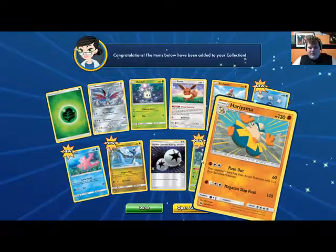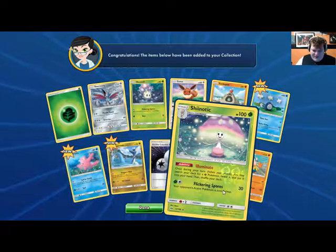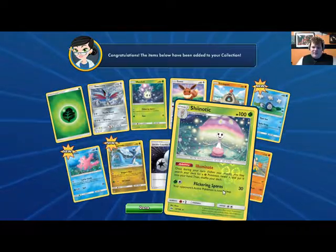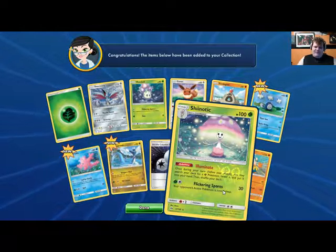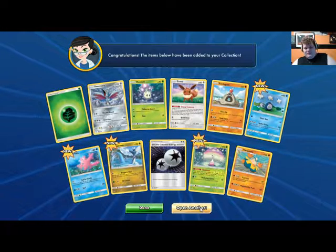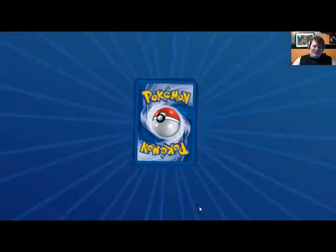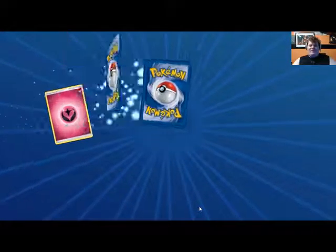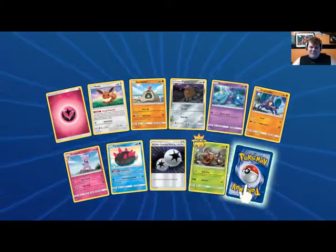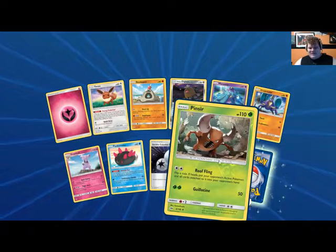Speaking of Shiinotic, let's actually read this — 'Once during your turn, you may search your deck for a Grass Energy, reveal it, put it in your hand, and shuffle your deck.' So you've got Shiinotic on the bench pulling out energy, then use Dragon Wish to place more energy. Don't get me wrong — I understand it's complete jank. I've got four packs left but it's a fun little combo.